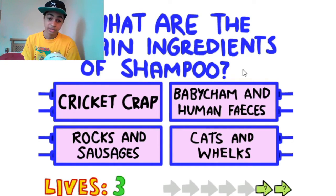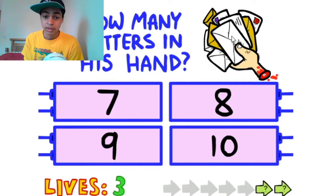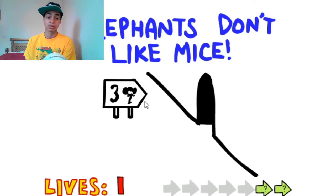Could be any of these... this one! Yes! How many letters are in this hand? One, two, three, four, five, six, seven, eight, nine - there's nine in there... eight, seven.